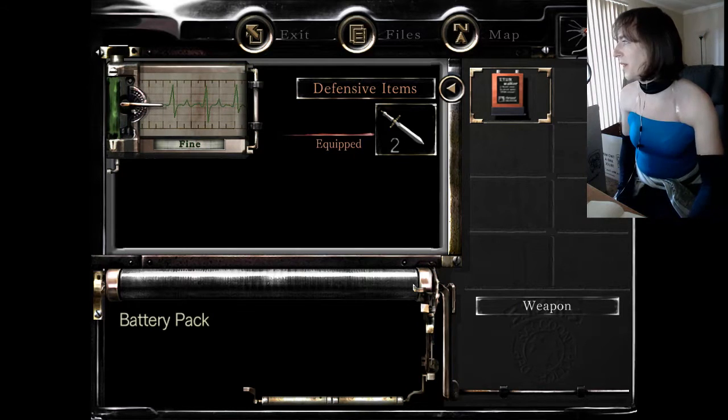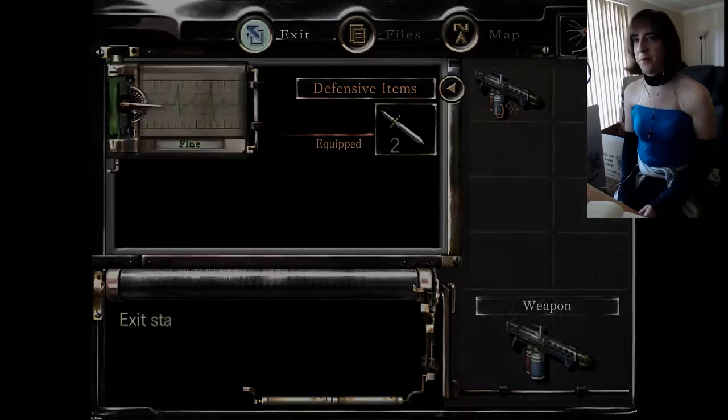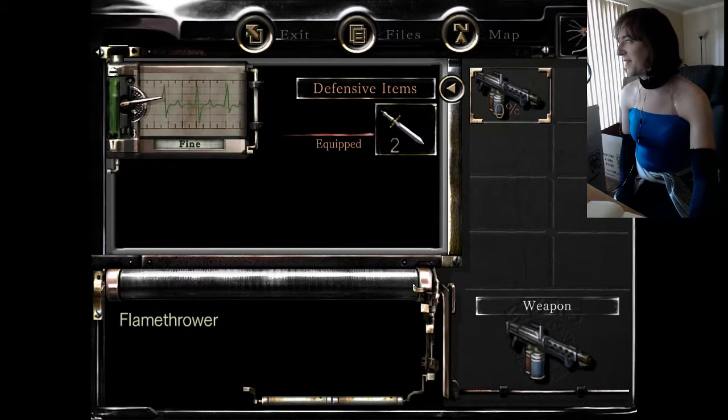Also, one glitch on the GameCube version — if you gave Jill the flamethrower, the game would just crash. But they did fix that, so you can now equip the flamethrower. It just doesn't show up on Jill because there's no model for it. Other little tidbits.